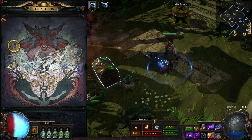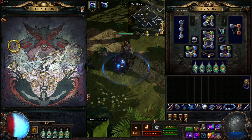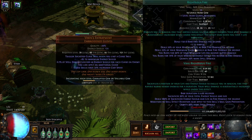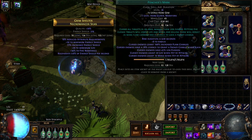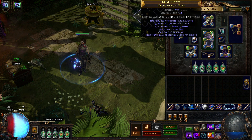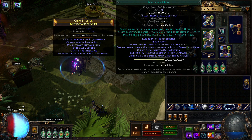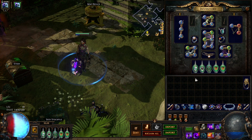Also, because of Malediction and the unique jewel, this version of the build can use 3 curses. I use Despair, Temporal Chains, and Poacher's Mark for Frenzy charges, 12% more damage, and 1% increased flask charges. If you want more defense, use Enfeeble as the third curse.